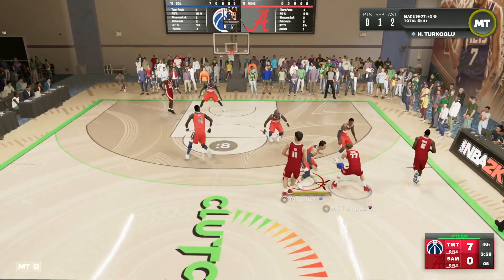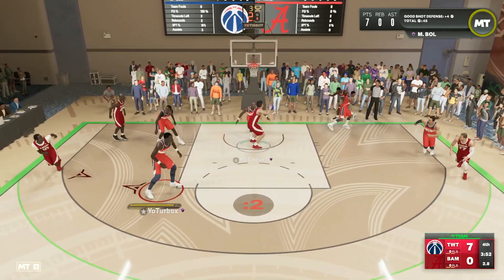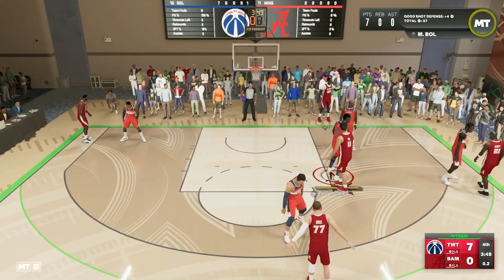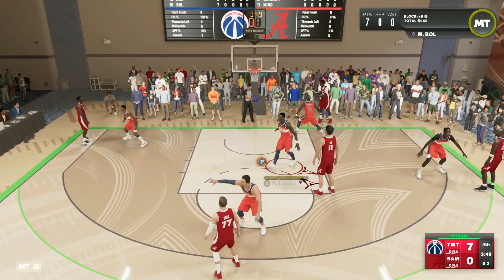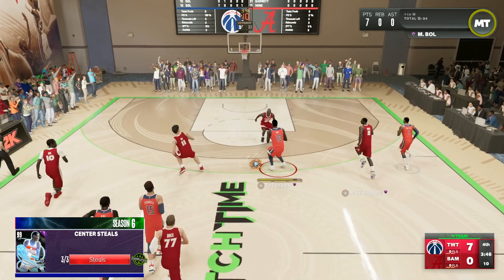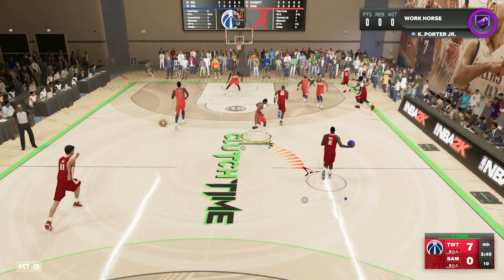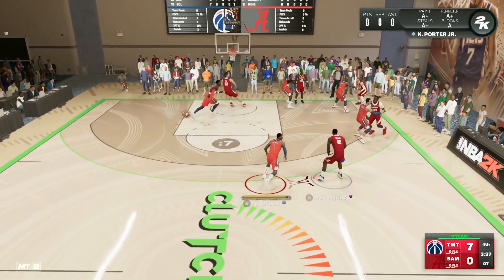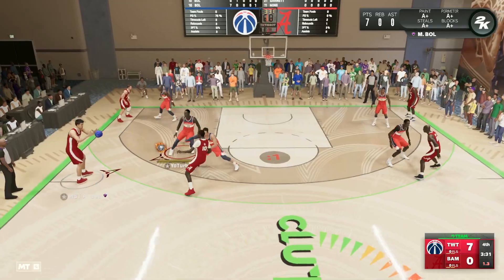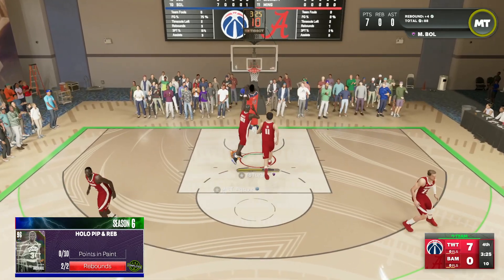On the defensive end, this card just looks like the best in the game. My opponent can actually move and has some good dribble moves, but great defense here from the squad. Manute Bol gets the rejection on Yao Ming — we've got a seven-nothing lead. Manute Bol impacting the game on both sides of the ball, already getting his Rim Protector badge activated. He gets the steal as well, pushing it in transition. Manute Bol fades from the three-point line but can't knock it down — that was a heat check.